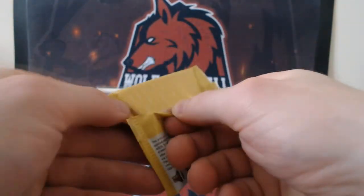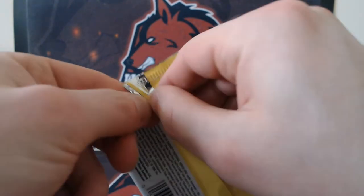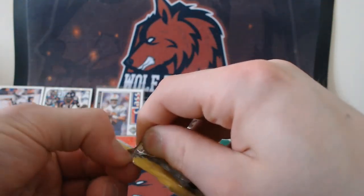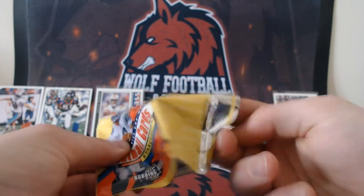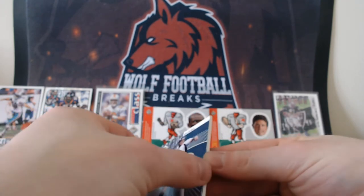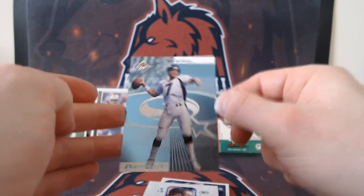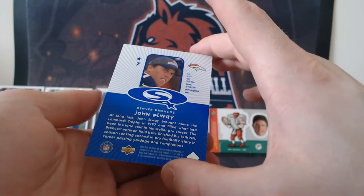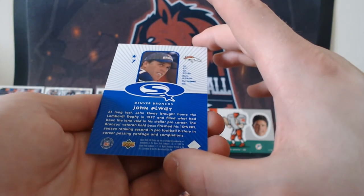Andre Rison from the Chiefs, Cordell Stewart from the Steelers, Steve McNair at the Oilers, Rison making another appearance, Seth Joyner at the Packers, Willie Clay at the Patriots, Chris Dorman at the 49ers, Kevin Abrams at the Lions, rookie class Alonzo Mays, and a Draw Your Own Andre Rison looking like Spider-Man from the Chiefs — about three Andre cards in that pack. No Randy Moss so far, no Charles Woodson either. Maybe this is a pack where we hit all of them in one pack on the rookie cards — how huge would that be?